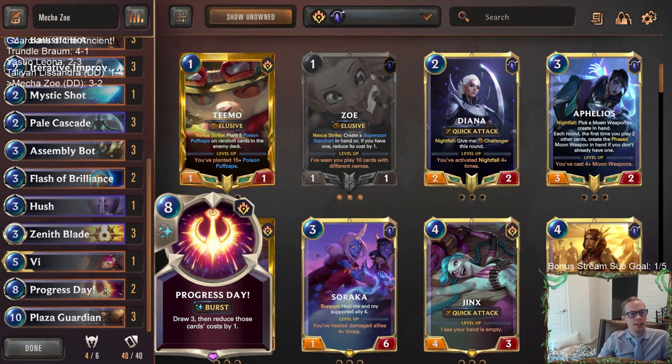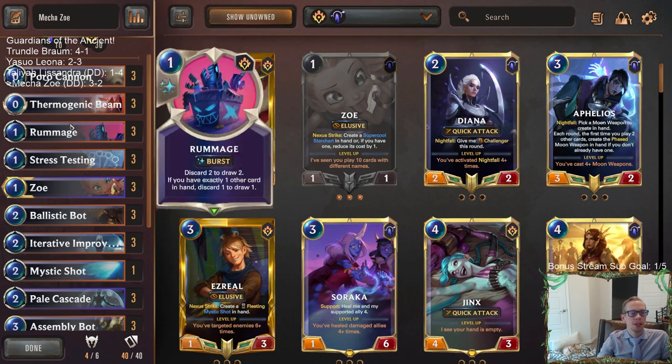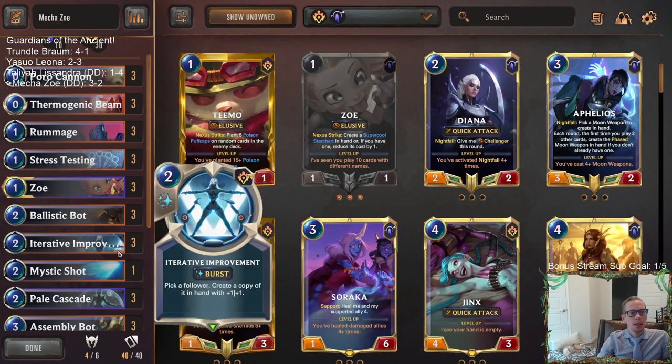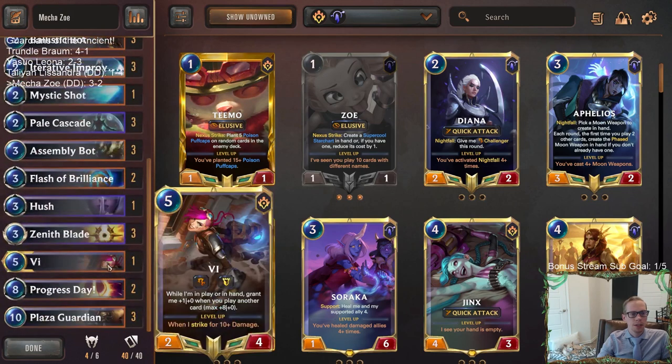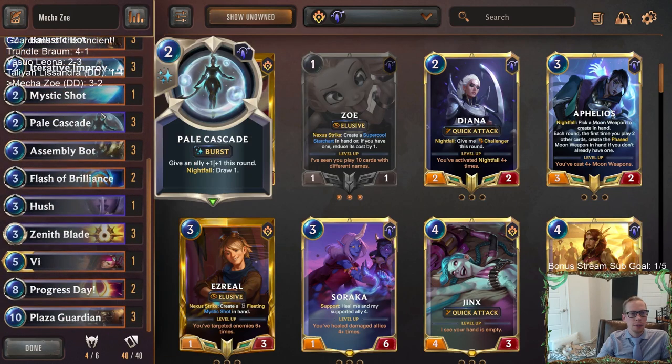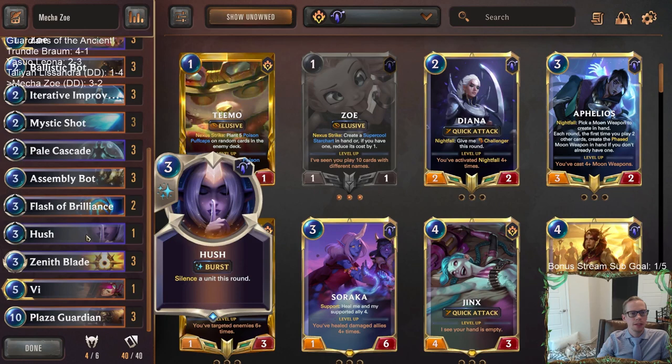Progress Day seems unnecessary at the top end — it's just too expensive at eight mana. All those games are over before it matters. As far as improving the deck, I would honestly just get rid of Progress Days. The game's over one way or the other before that. You have Rummage plus Stress Testing — that's probably enough card draw. Instead you could play a couple of Mystic Shots. Mystic Shot was really good for us — we had one copy multiple games where we needed to kill something right away. I would just play three Mystic Shots.